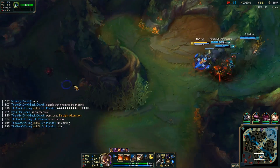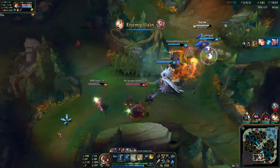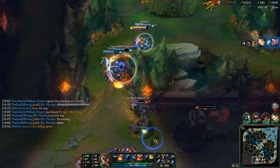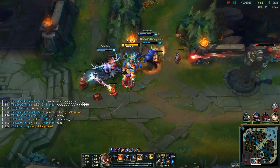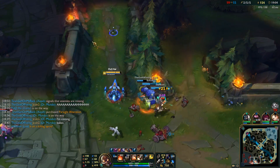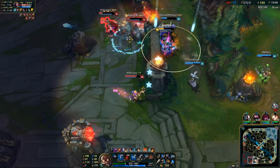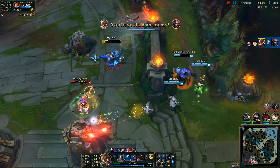Team fighting: you probably shouldn't face check, but Corki does a lot of damage. Let your frontline be in front of you, throw your missiles, and land as many as you can. You see Miss Fortune here — this guy just gets blasted.